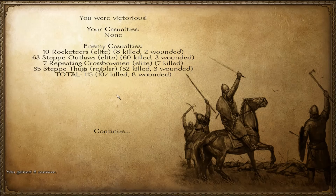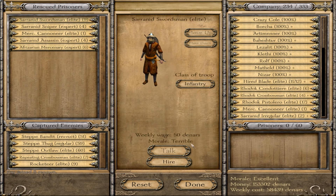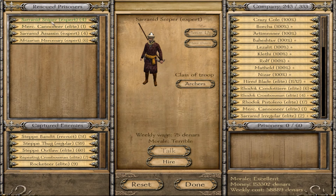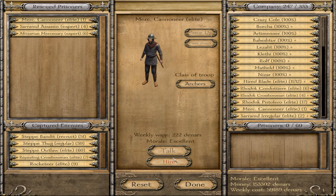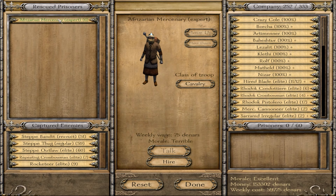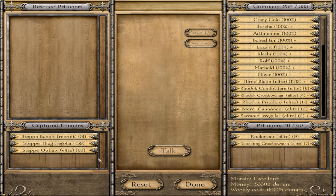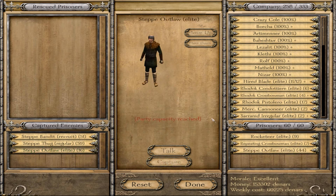We won — gained eight renown and didn't lose anyone again. These bandits are just pushovers. We got nine rocketeers as prisoners plus some crossbowmen — some mercenaries. I'll take those steep elites too. They're probably going to be more expensive than outlaws to ransom.